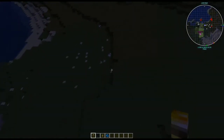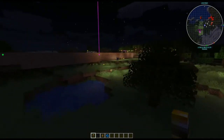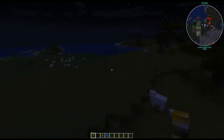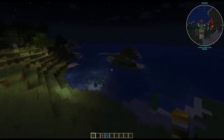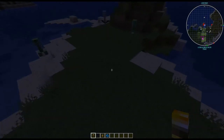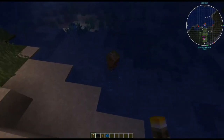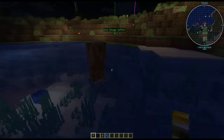This is a Mega Torch and it simply prevents mobs from spawning. I have one set up here and one over there just to show the range. You can see how far it goes — over here mobs are not spawning until this island right here. If I pop one of these down and we get rid of the guys that are already here, because it prevents them just from spawning, it won't kill the ones that are already there.